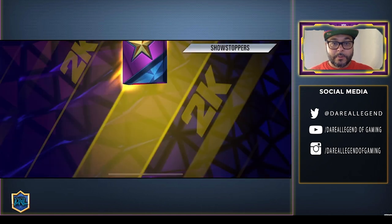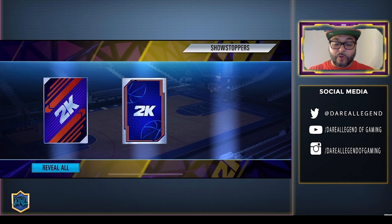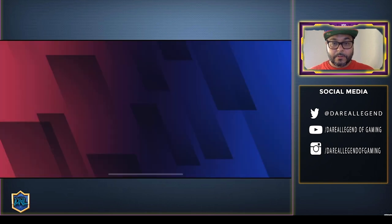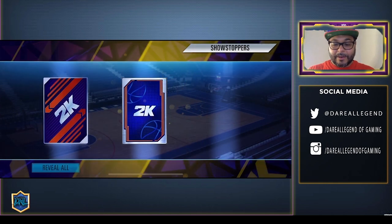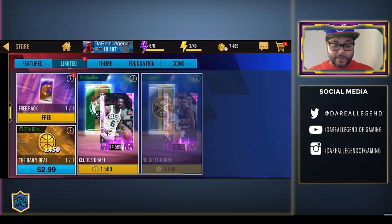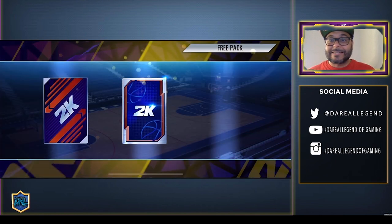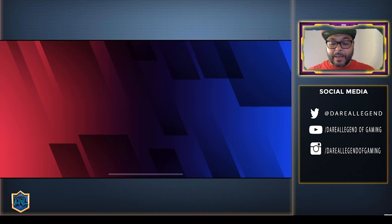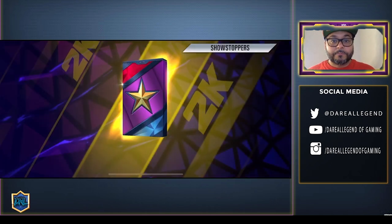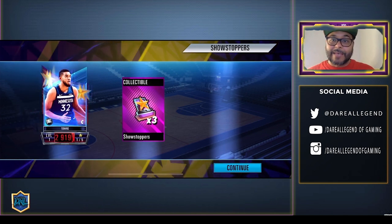Alright, here goes pack number one — always get hype with these pack openings, we're spending it. Collectibles on the right and we got a Sapphire Seth Curry. On to the next — collectibles on the right and we got Seth Curry again. I'm not feeling that so I'm going to open a free limited pack to get the mojo flowing. From that we got coins and a Damian Lillard — Dame Dollar is always a great card to get. Back to the Showstoppers — collectibles on the right and we got a Ruby Karl-Anthony Towns, a little bit better.